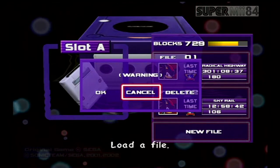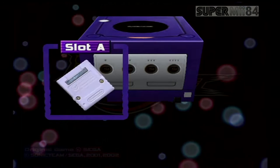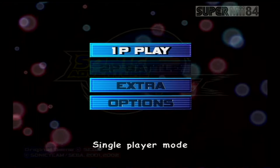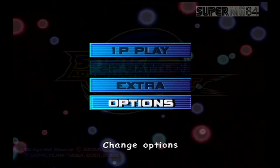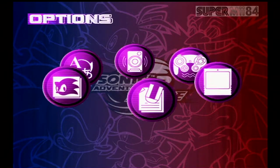Wait, which file? We'll just delete this file and create a new one. Anyway, before we get into the story, if we go to the options menu, we can customize our own menu screen.